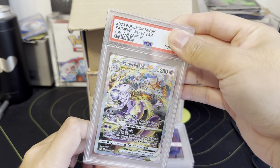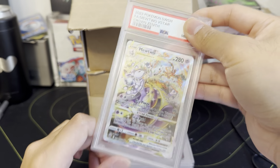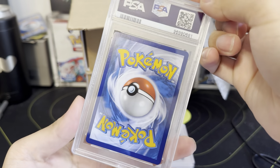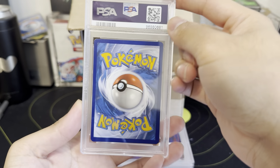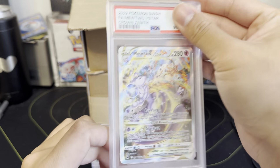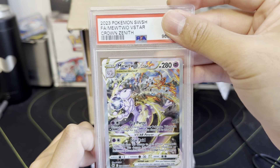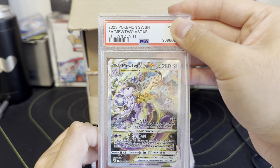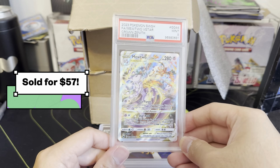Zacian V-Star Crown Zenith — this always does well. A nine will just be at market price of the card raw. It's a little off-centered so it could go either way. I love the artwork with Charizard in the background. Mint 9 — still a 50 to 60 dollar card, and raw is pretty much the same price, so not too bad.